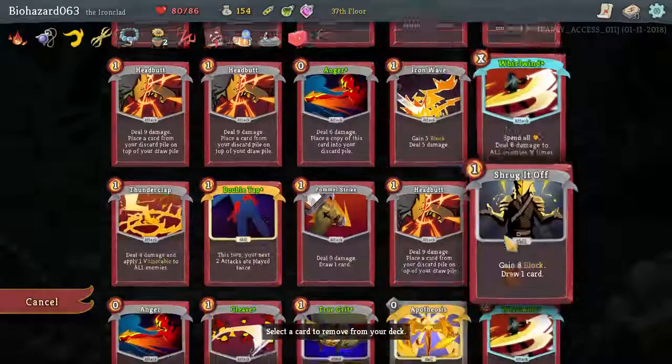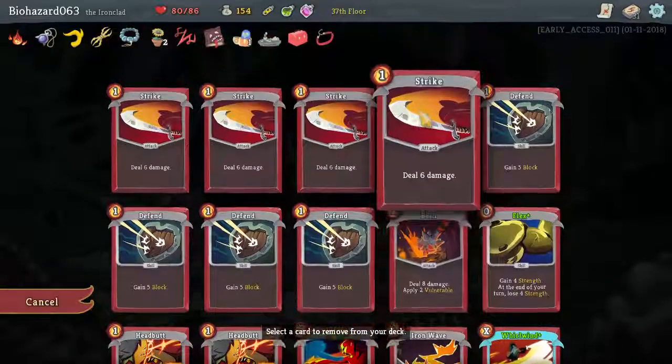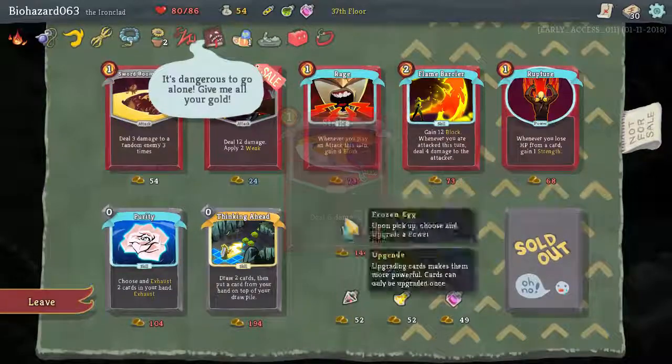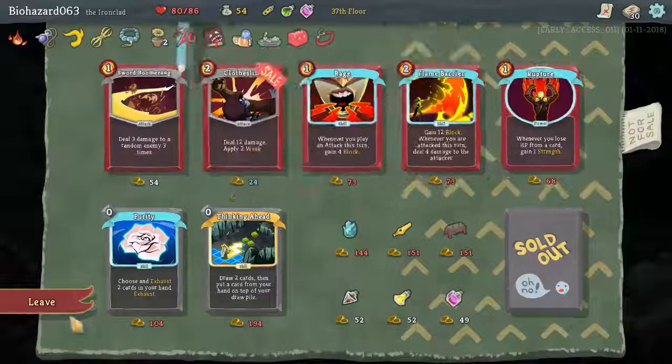Is there any card we would like to get rid of? Let's just get rid of another Strike — we have plenty of attacks and our Strikes are the worst ones in there. Strength Potion. Let's leave.